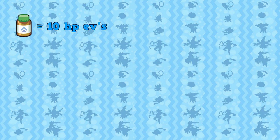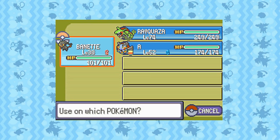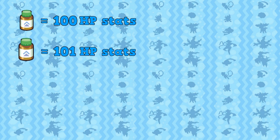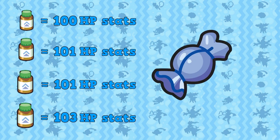An HP Up gives your Pokémon 10 HP EVs instantly, which can cause your Pokémon to gain 0–2 max HP stats. We need our Wynaut to gain 2 max HP stats from a single HP Up. This can be done by just giving it HP Ups until one gives it 2 max HP stats. If you need more than 4 HP Ups for your Wynaut to gain 2 max HP stats from one, you should soft reset and level up your Wynaut using one of the Rare Candies we duplicated earlier. After leveling it up, try giving it HP Ups again. If this takes too long you can always get another Wynaut and try with that one.